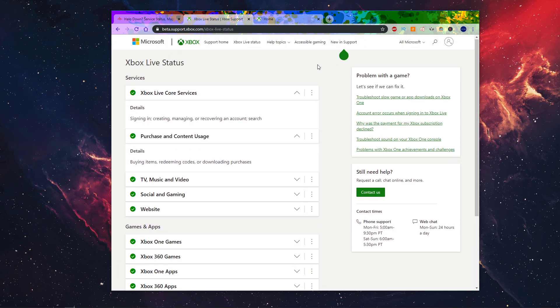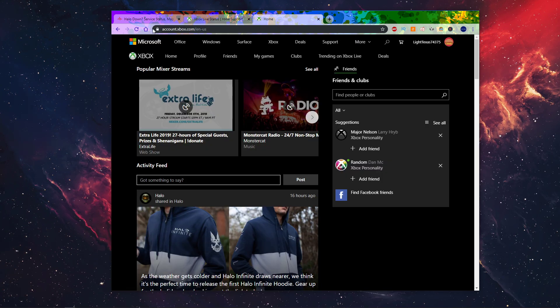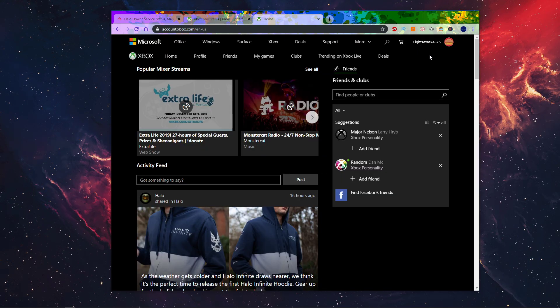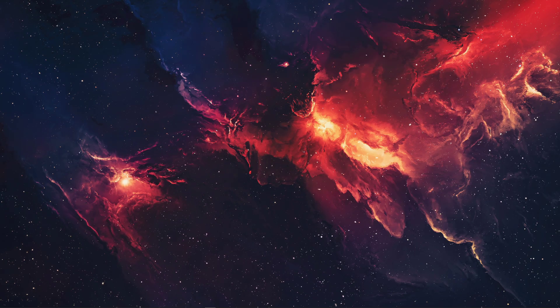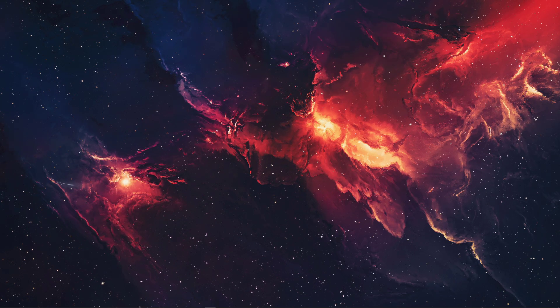If the servers are running normally, then go to account.xbox.com and log in with your Microsoft account. Here you will see which name is currently allocated to your account. Make sure to use this name, even if it's the old one which you tried to change. I hope this helped you out, leave a comment if you have any questions and see you in the next one.